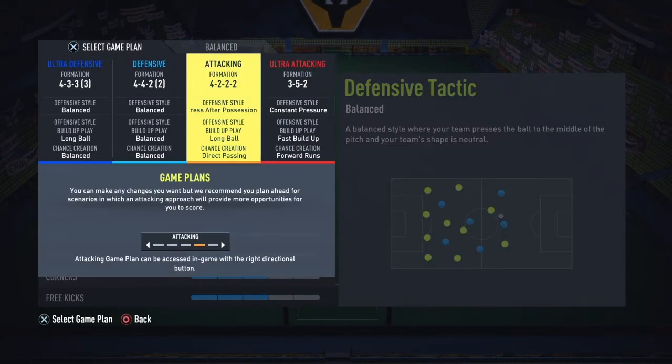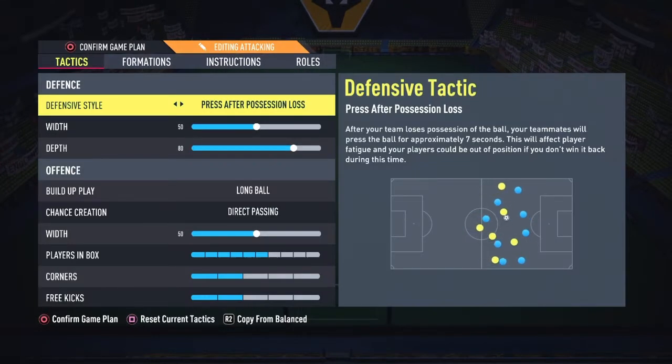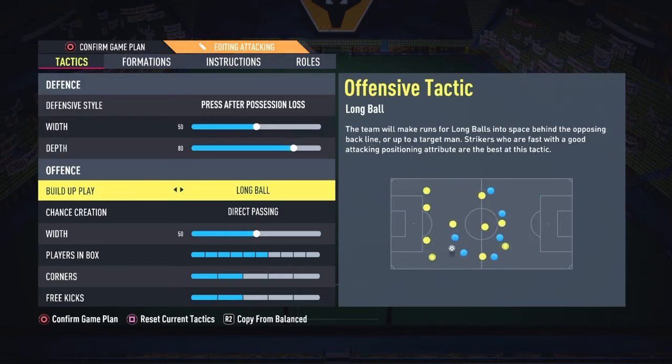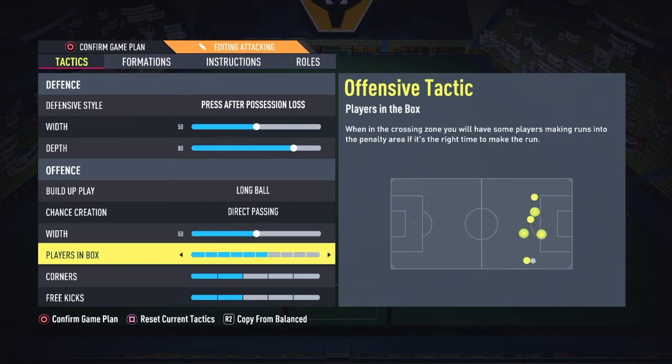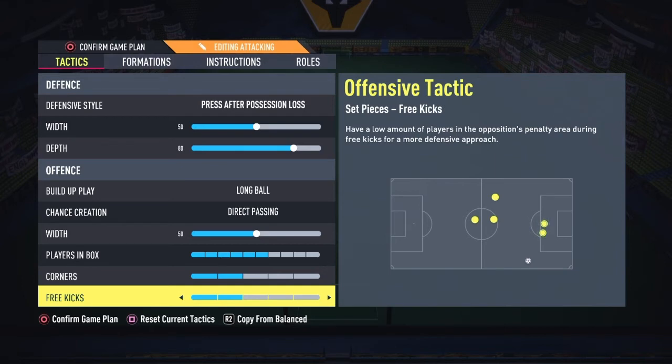When I'm losing and nothing's happening, I go to the 4-3-2. I like this as well. We press on pressing loss, 50 width with 80 depth, long ball for build-up play, and chance creation on diamond passing — which is very nice because it really pins your opponent's defensive line back. I recommend trying that. Players in the box is on six.